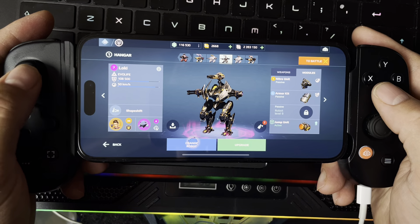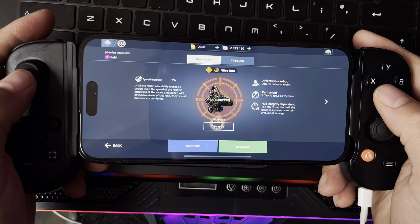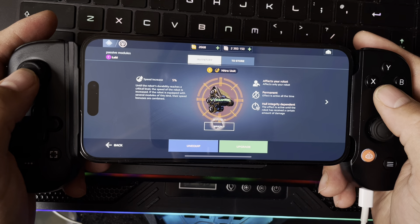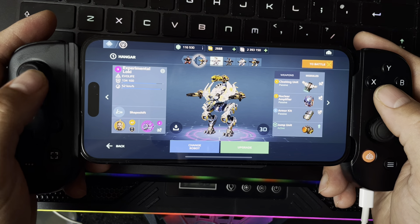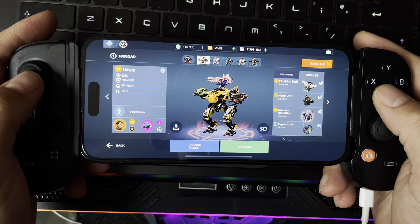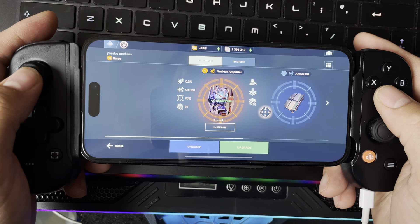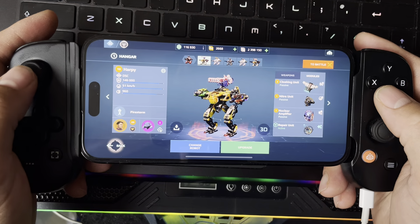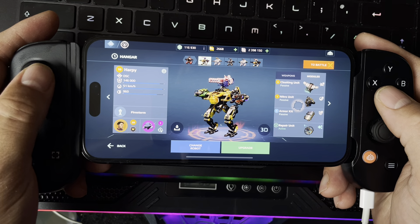Let me go to this one. He doesn't have a nitro unit. Let me read what it does — it says passive, so it's active all the time. A nitro unit: until the robot's durability reaches a critical level, the speed of the robot is increased. If the robot is equipped with several of these modules, the speed bonuses are combined. So if I put loads of these in a Loki it's going to gain more speed.